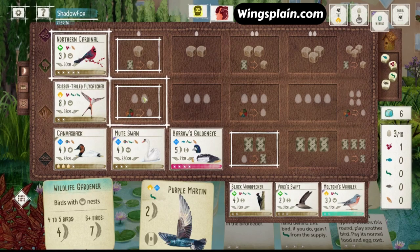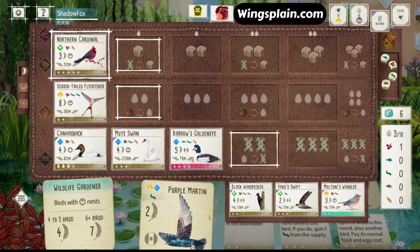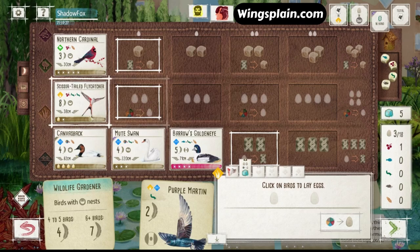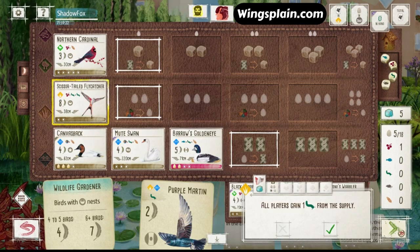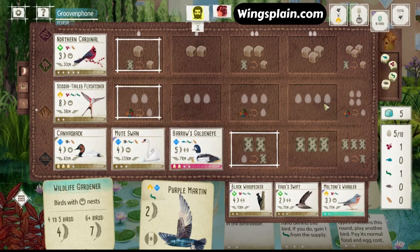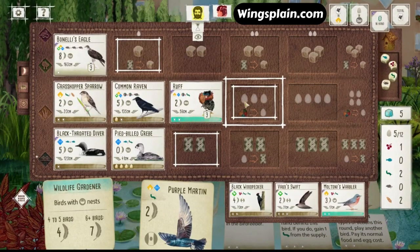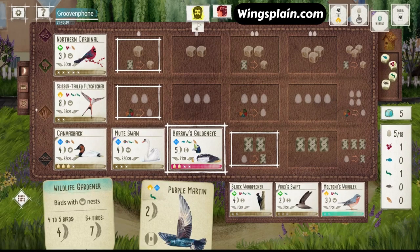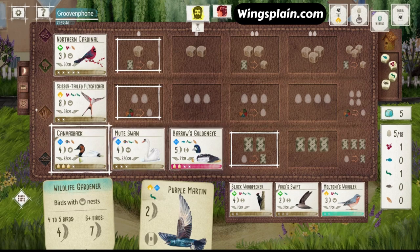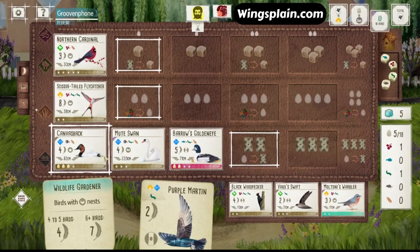That Goldfinch is coming up here. This is hard. I think I lost. I need to keep my head in the game though. I need to get this Martin down and then draw as many cards as I can. Bewick's, Raven, Ruff — he's going to have Dickcissel here, and his Goldfinch is coming down. At least we're shaving an egg off his engine with the Goldeneye, but I've got to spin these eggs off the Canvasback and get one activation off the Goldeneye before it's full.